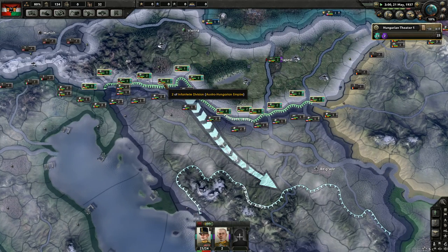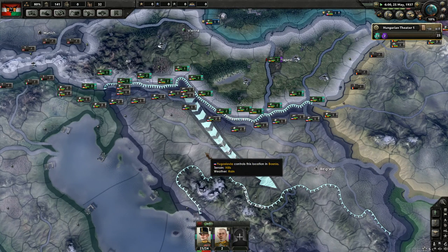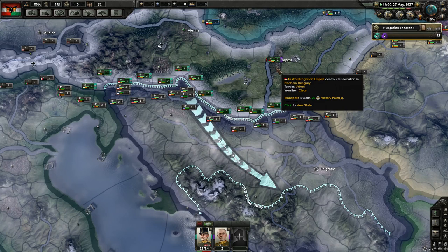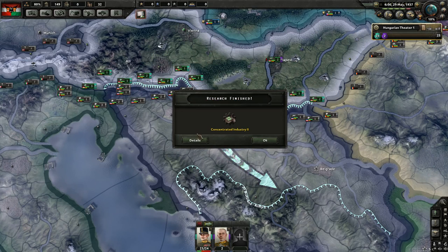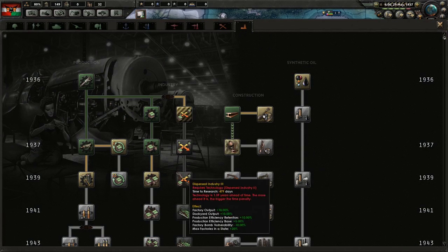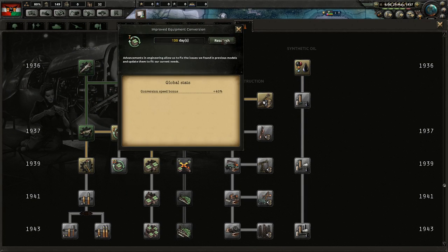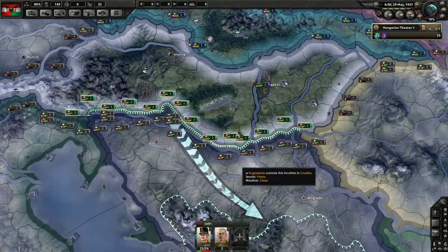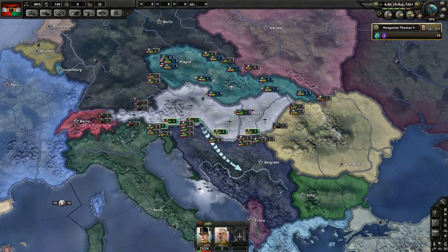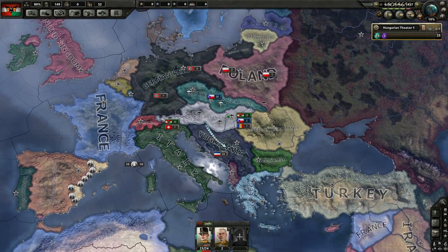We have some strong divisions from Austria — they actually had manpower on their side. Our capital is worth fewer victory points than our second city, oddly. Concentrated Industry is researched — it's the middle of 1937 now. Might as well research the next infantry weapons upgrade so I don't forget later. I'm going to take a short break here. Thanks for watching, hope you're enjoying it — let me know what you think in the comments, and I hope to see you again soon as we restore the Austro-Hungarian Empire. See you later!